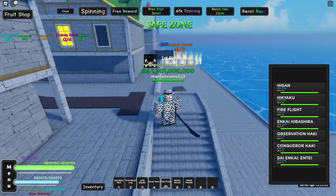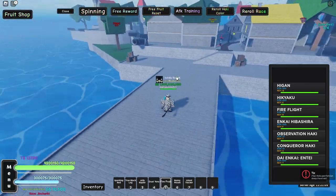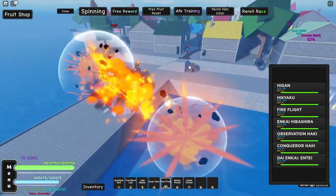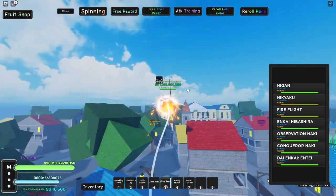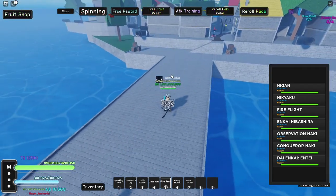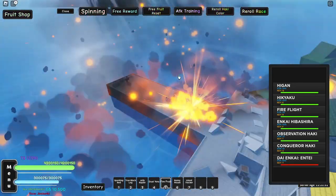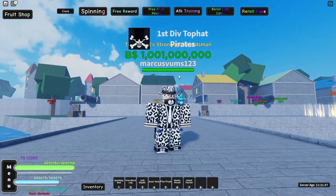Next fruit is the fire fruit which I have already awakened due to the recording failing. We got the Higan which is a pretty cool move. There's another move I'm gonna butcher the name of, but it's actually really cool with very nice effects. You got a flying move which is actually pretty fast, Enkai Hibashira which is a large explosion — also really cool, and the Dai Enkai Entei which looks pretty goddamn nice.